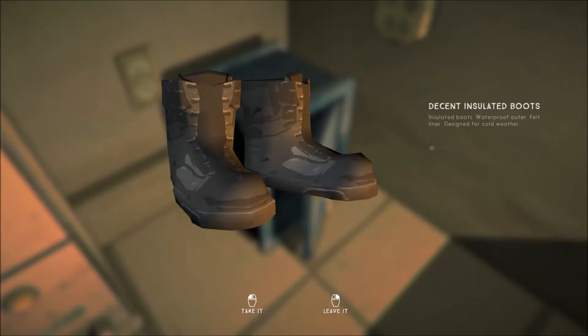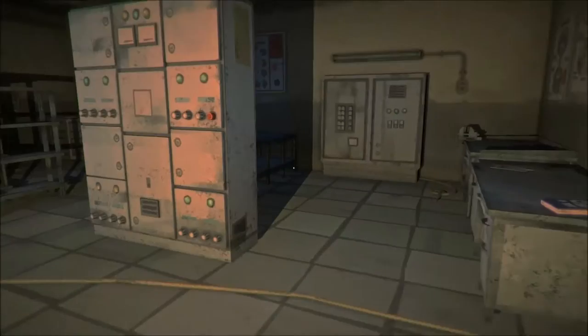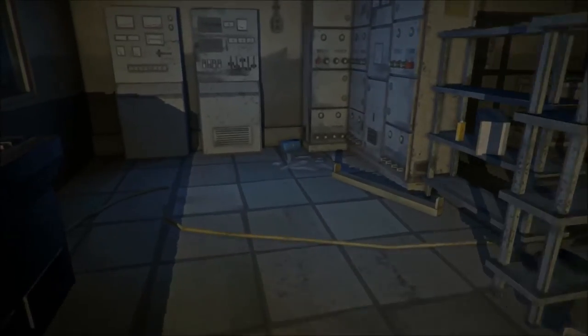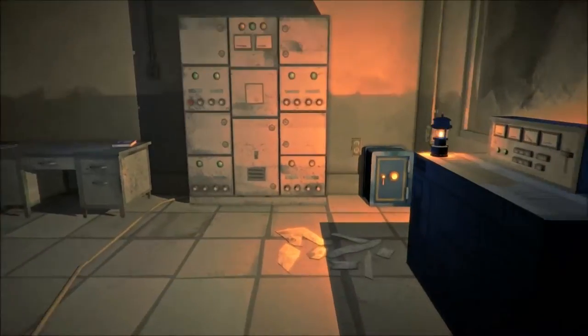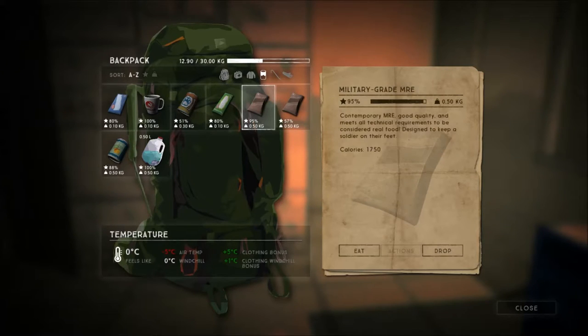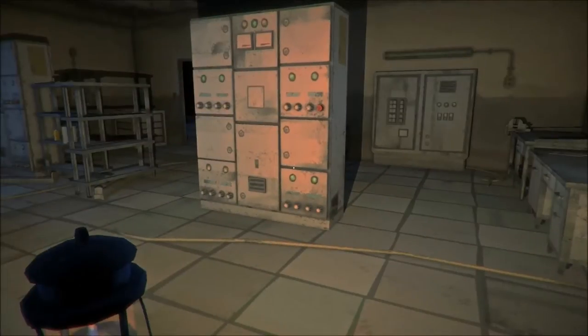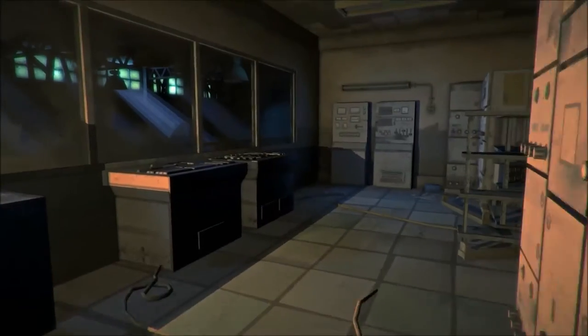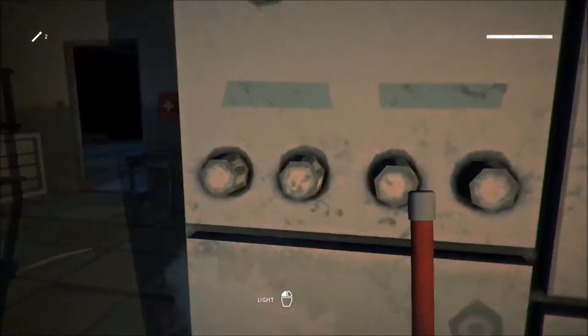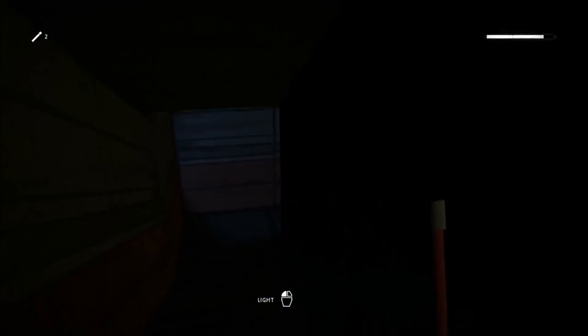These things can have a lot of good loot. They have some insulated boots and military grade MRE. In my experience they will either have military grade MRE, which is very, very strong food — it gives you 1750 calories — or it will have an expedition parka, which is a very powerful jacket that gives you, I believe, four warmth bonus once it's new.